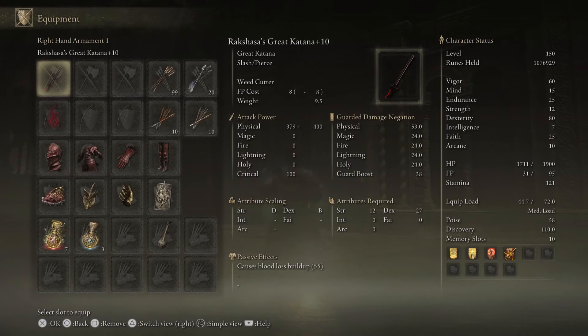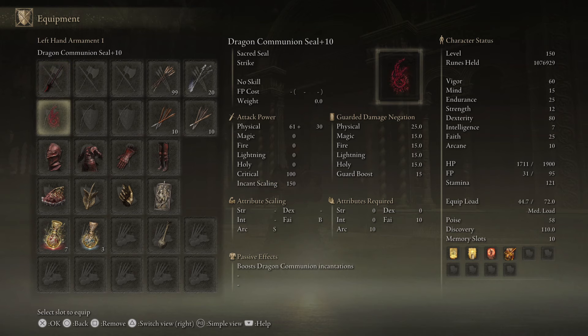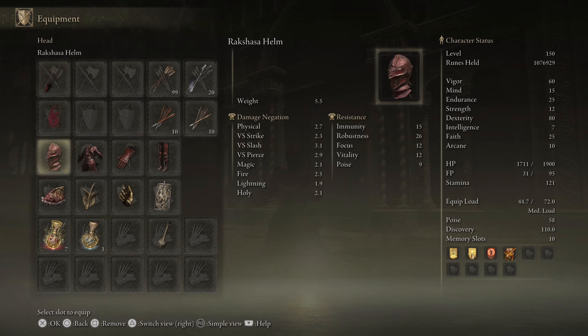Let's take a look at the equipment. The main weapon will be Rakshasa's Great Katana at plus 10. We get a B rating in Dexterity and 55 Bloodloss buildup. You can use any seal — I'm using the Dragon Communion Seal, however I'm not using any incantations. We have the full Rakshasa set, giving us 2% to all damage per piece.